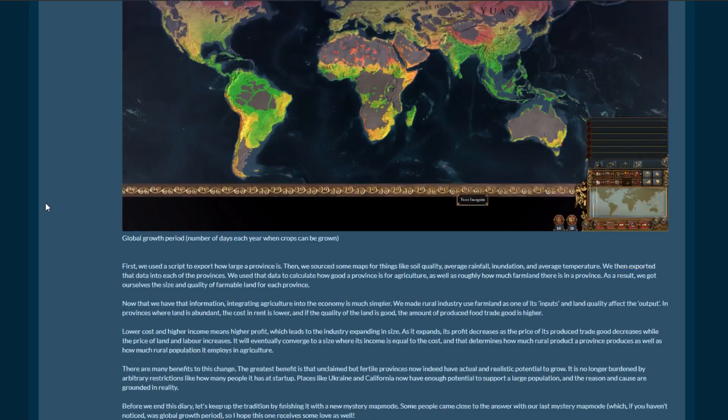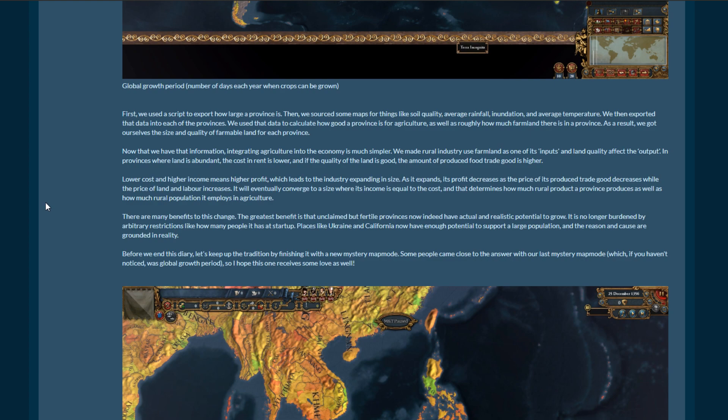First, we used a script to export how large a province is. Then we sourced maps for soil quality, average rainfall, inundation, and average temperature. We exported that data into each province and used it to calculate how good a province is for agriculture, as well as roughly how much farmland there is. As a result, we got the size and quality of farmable land for each province.